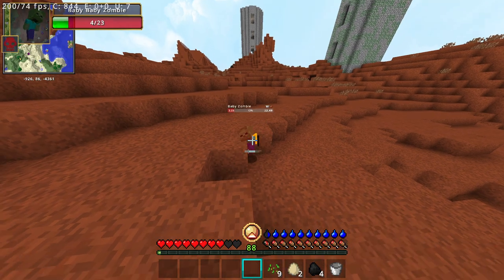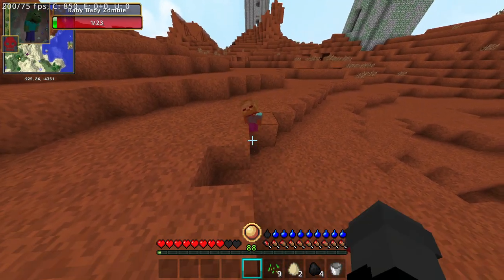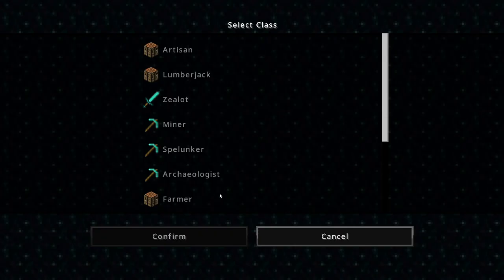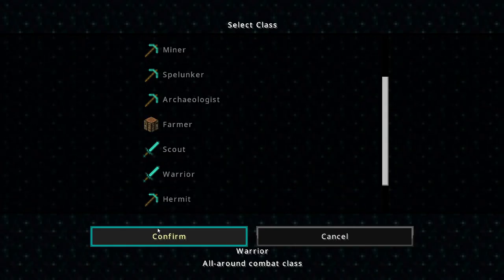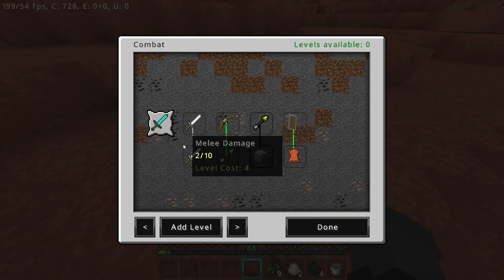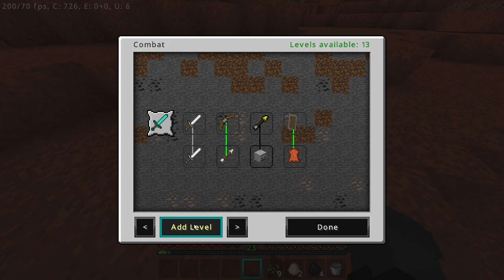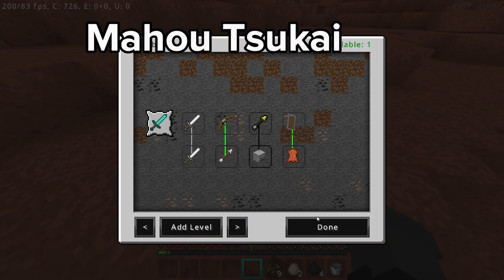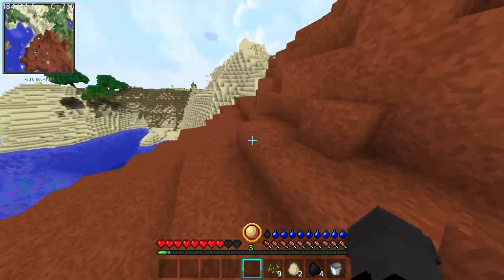Ladies and gentlemen, the Advanced Craft is here. This modpack comes with 217 different mods and 7 resource packs. With built-in shaders, custom sky, sound pack and font, it's designed to make you forget how regular Minecraft feels like. With every aspect of the game being advanced — that's where the name comes from — you are about to experience one of the greatest mixes of nostalgia, myths, RPG, adventure and much more in one modpack.